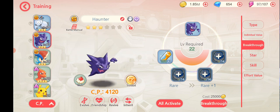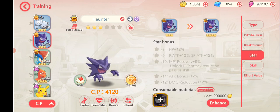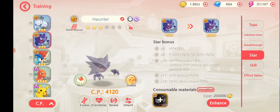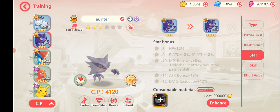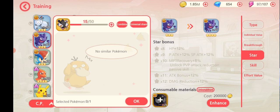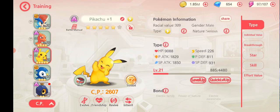These two Pokemon both jumped up in power a lot. Looking at star levels — you can get it up to 12 stars. Mine is currently three stars, but boosting star level requires that exact Pokemon as material, which obviously means it's easier to raise star levels for more common Pokemon.